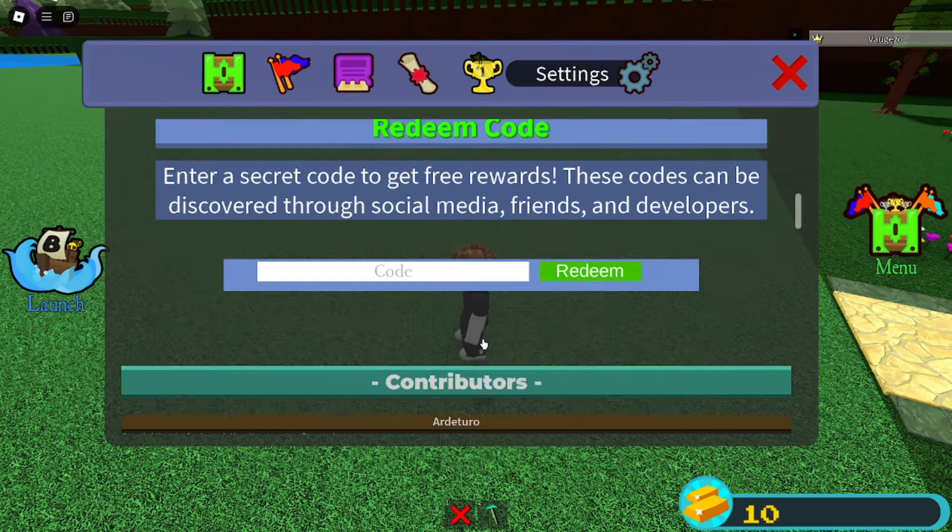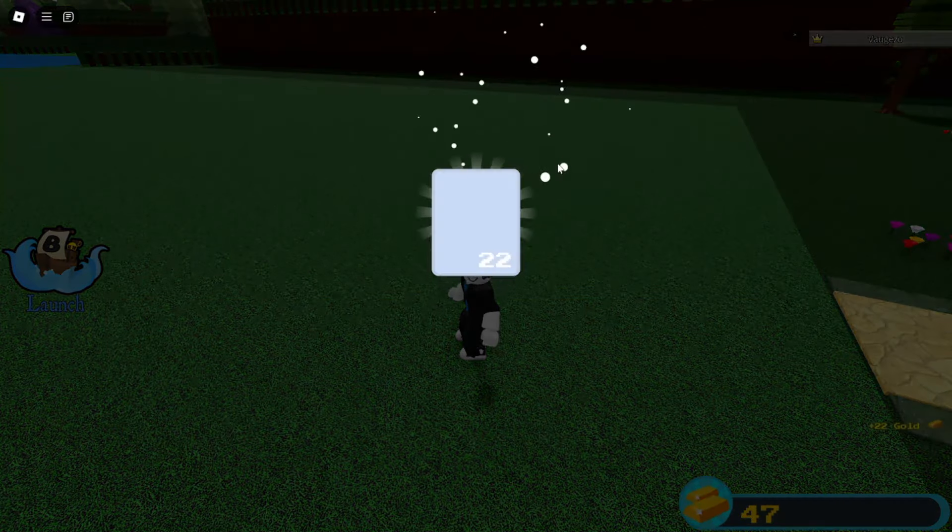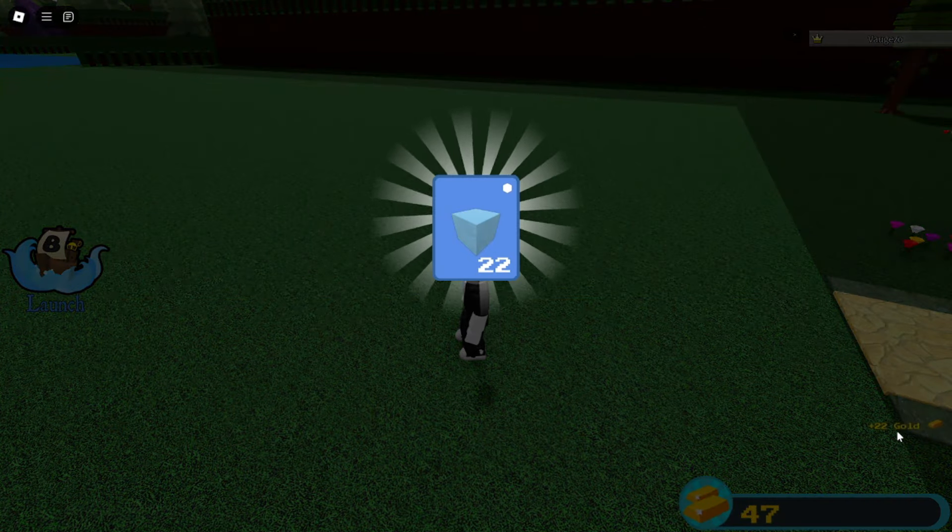First thing you want to do is redeem the following codes: 'hi' which gives you 5 gold, this smiley face code which gives you another 5 gold, this derpy face code which gives you another 5 gold, and the code 'squid army' which gives you 22 blocks and also 22 gold.